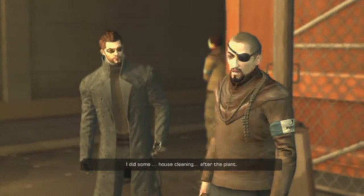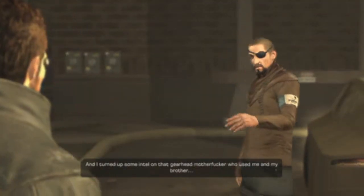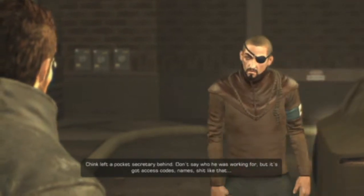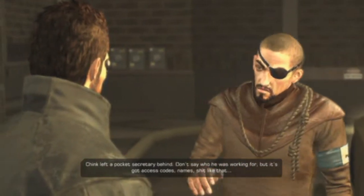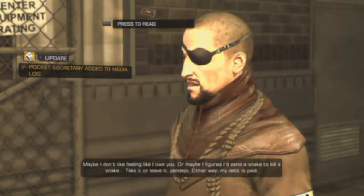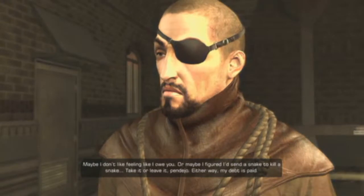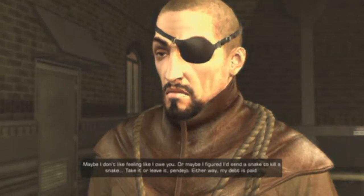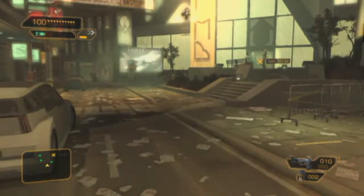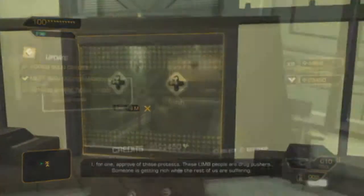We do get a pocket secretary which is good, because in the next couple of videos we're going to need it. We're going to a certain warehouse and we'll need the code - it's better to have it than to try hacking because you might not have time. The pocket secretary also gives you a username and password. You don't necessarily have to use those - you can hack the computer instead if you want the experience points. It's up to you.